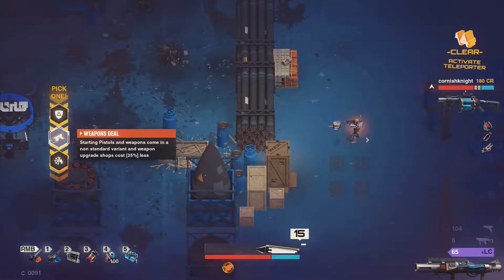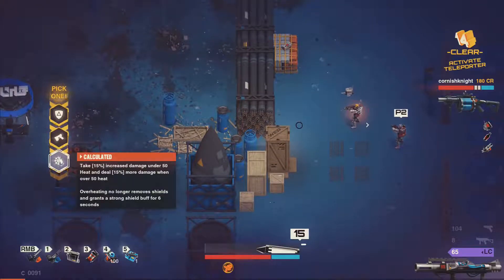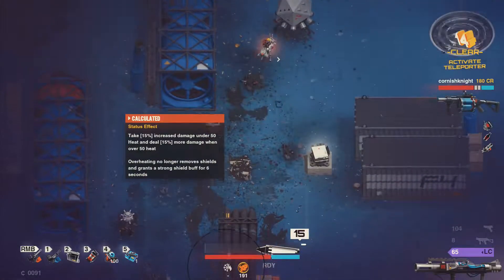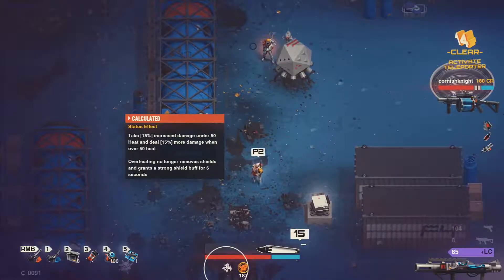I can get Calculated here — weapons deal damage, or Climatically. Let's go for Calculated. Calculated basically lets me do more damage when I'm under heat. If I go over 50 Heat I do even more. Actually, I take more damage under 50 Heat, but I do more damage when I'm over 50 Heat.